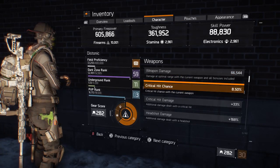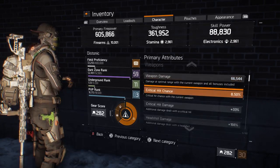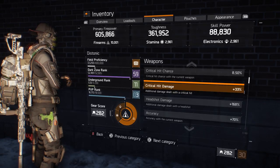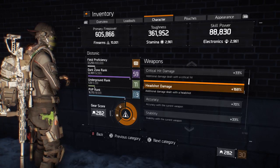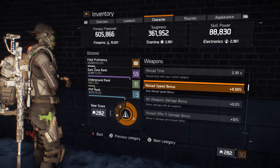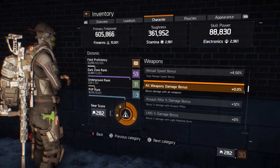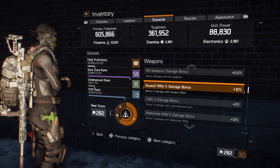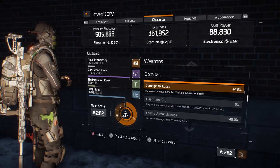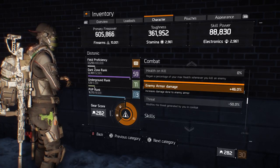It is still quite low, so getting another 30, 40, or even 50% on top of these while someone's running a decent electronics-based pulse is great. I've got 168% headshot damage, 70% accuracy, 33% stability. I've got 48% damage to elites — and this is without the Ferocious talent — and 46% enemy armor damage.